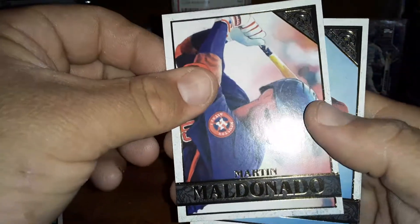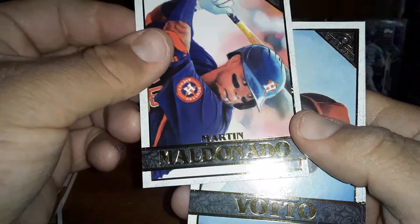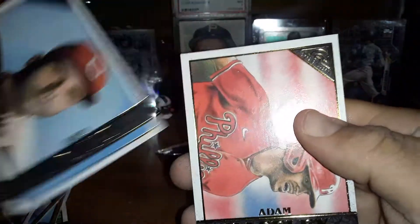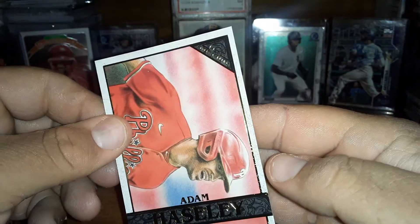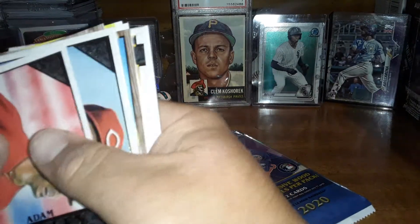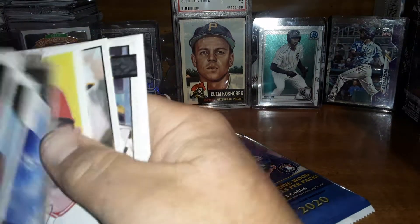And we got a Martin Maldonado, and a Joey Votto, and an Adam Haseley. So that Chalk Card — I don't think that's one of my favorite ones, that Chalk Card. Dustin May was the Lumber. That was nice.